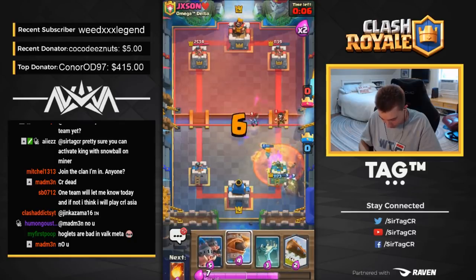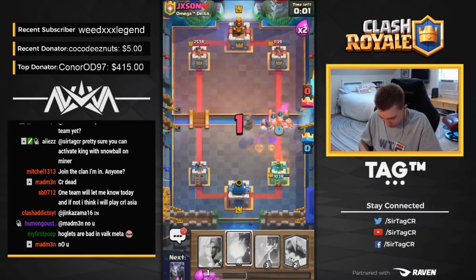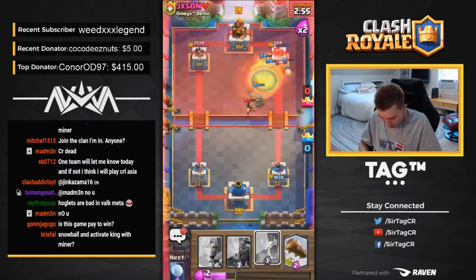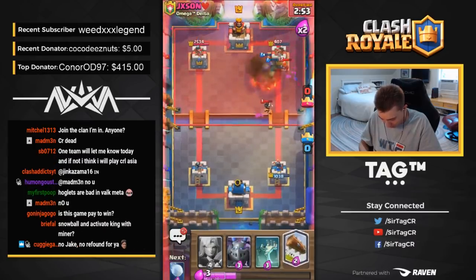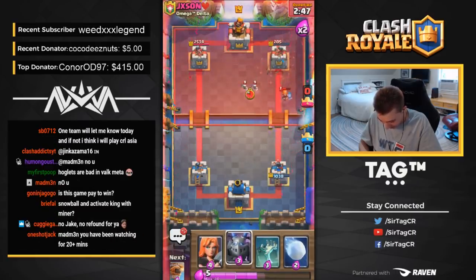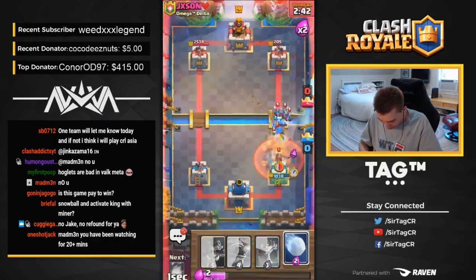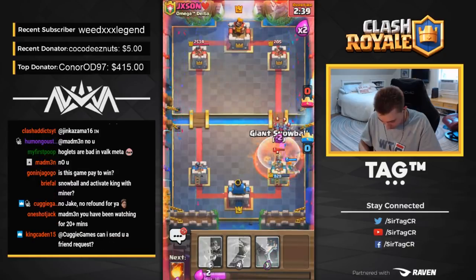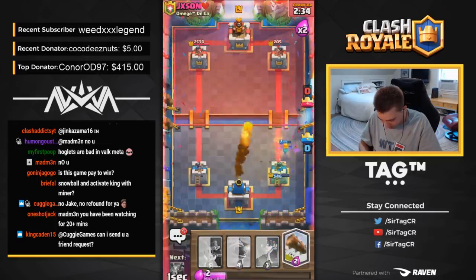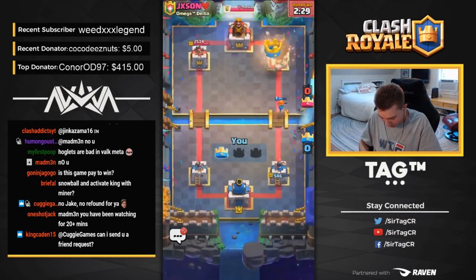Valk will finish that off real quick. I'm going to go for Flying Machine, then Royal Hogs. Flying Machine is super solid whenever they use their big spell. I'm going to go for another Fireball and we're going to get a lot of damage. Going for a Log — I'm not going to miss it this time. He's going to go for Minions, I go in for Valkyrie. He went in front again so I'm going to go for a Snowball, bounce everything back, then just go for a Fireball Log because he is sitting pretty at 205 HP. GG, well played — Log rolls in and we collect a W.